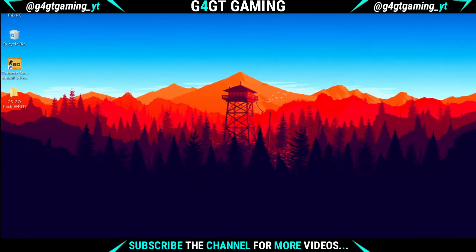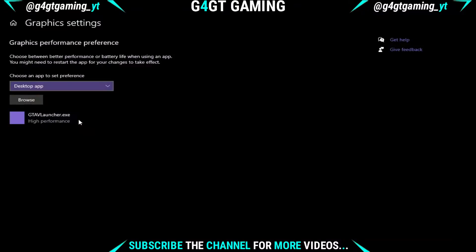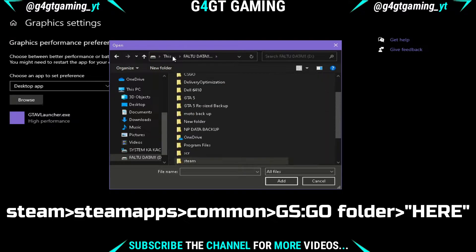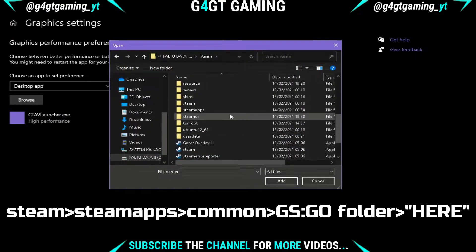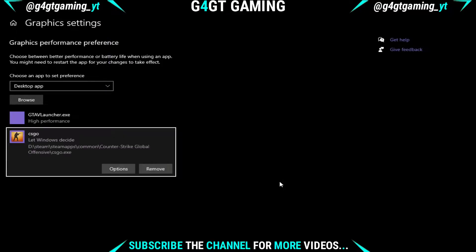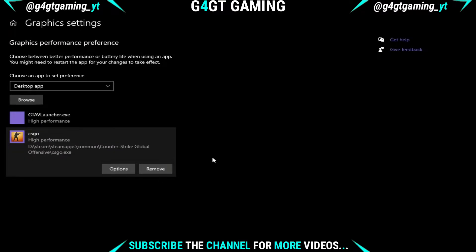Now search for Graphics Settings in the search bar and open it. Click on the Browse option, go to the Steam folder and navigate to the game directory shown on screen, and select the CSGO EXE file. Now click on Options under CSGO, select High Performance, and hit the Save button.